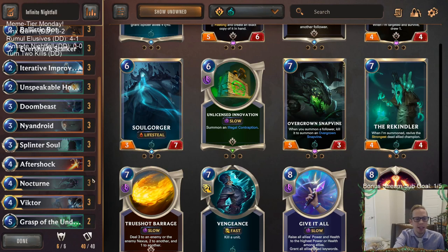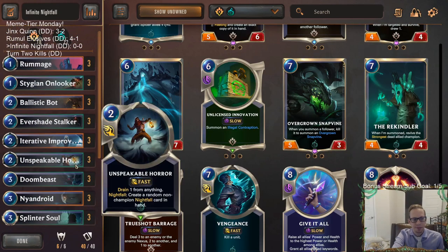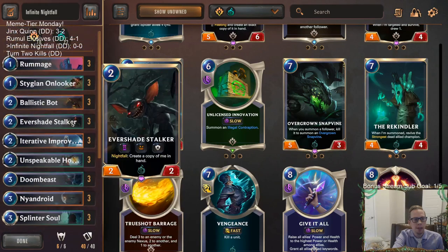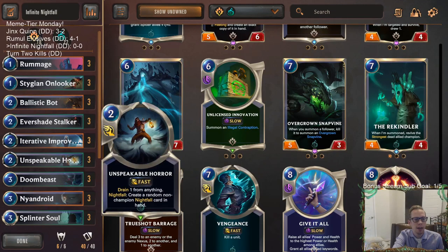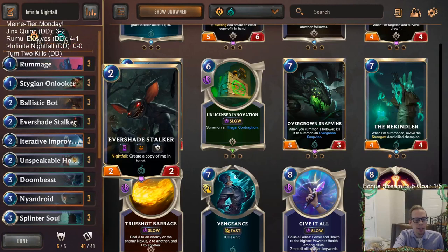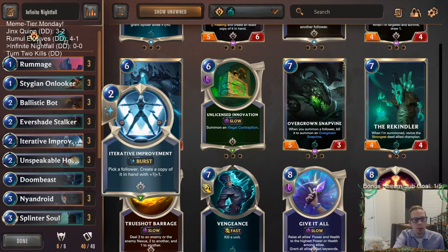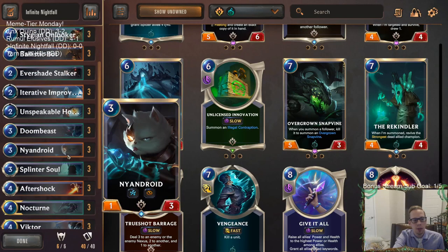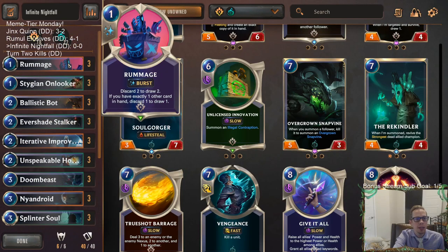The rest of our cards help level up our two champions. For Nocturne we need to attack with five Nightfall allies — we have Onlooker, Evershade Stalker, Doom Beast, and Unspeakable Horror that creates a Nightfall ally. For Victor we need to play seven created cards: Evershade Stalker copies, the creation from Unspeakable Horror, Iterative Improvement, and Ignitions from Ballistic Bot.